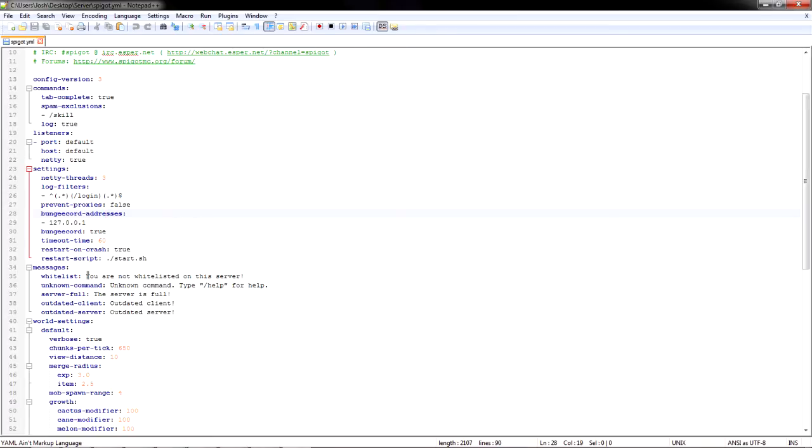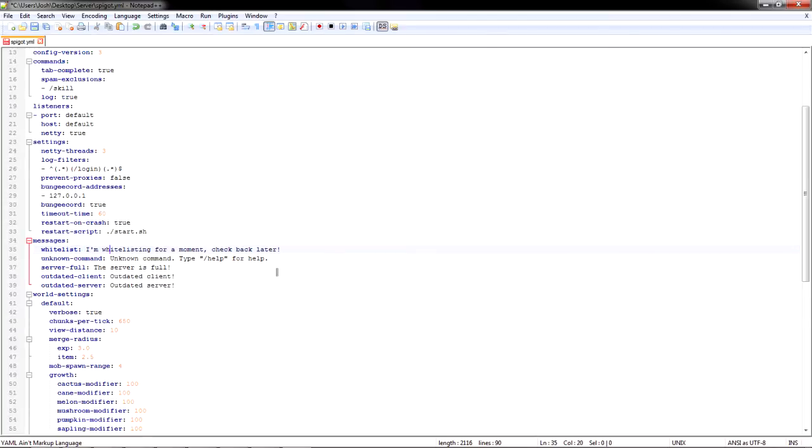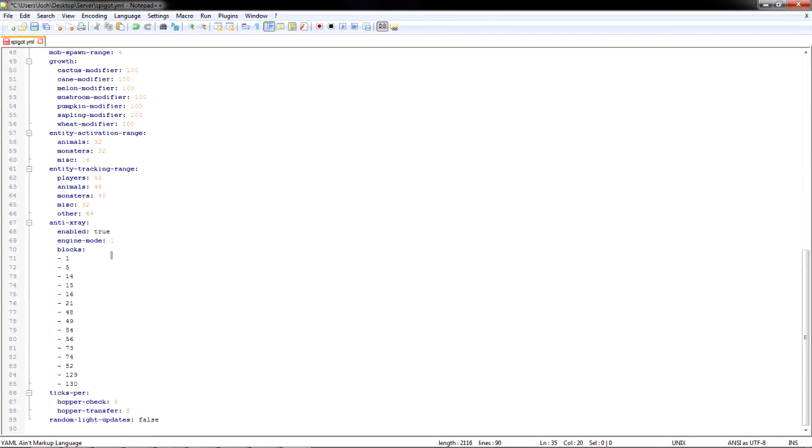Spigot also has custom messages, so instead of the default 'You are not whitelisted on this server' or 'Unknown command,' you can customize them completely. For example, if you're whitelisting the server for maintenance, you can set a custom message like 'I'm whitelisting the server for a moment, check back later' so players won't panic. That's definitely something that has happened before — players see the default whitelist message and flip out.